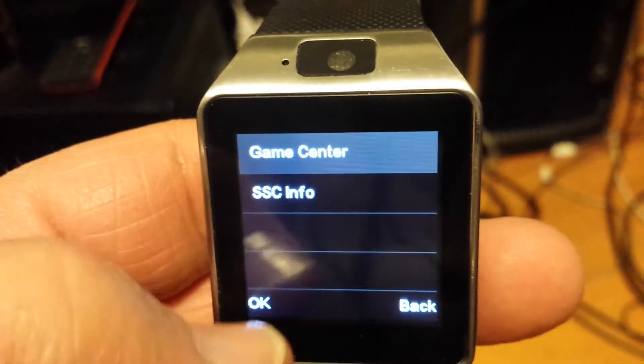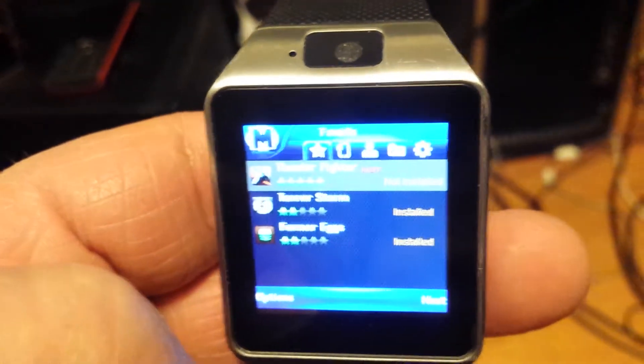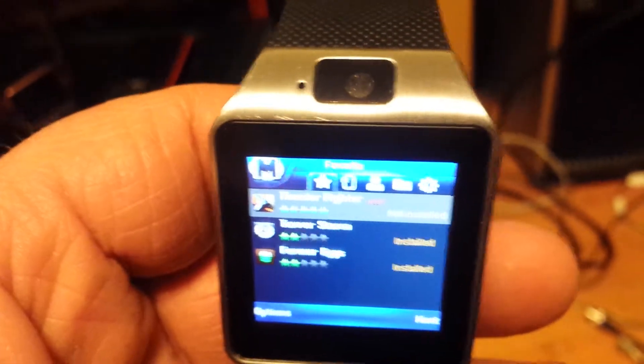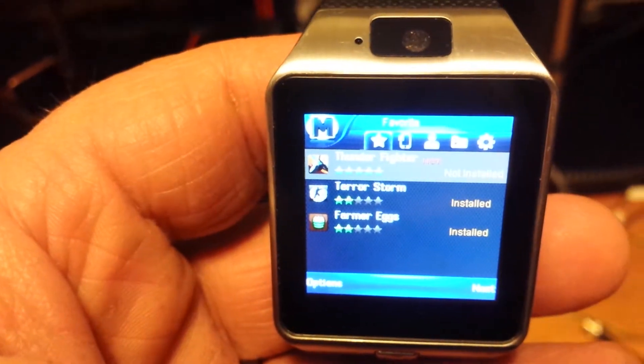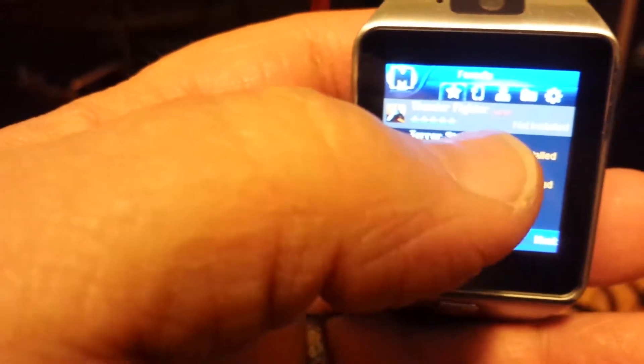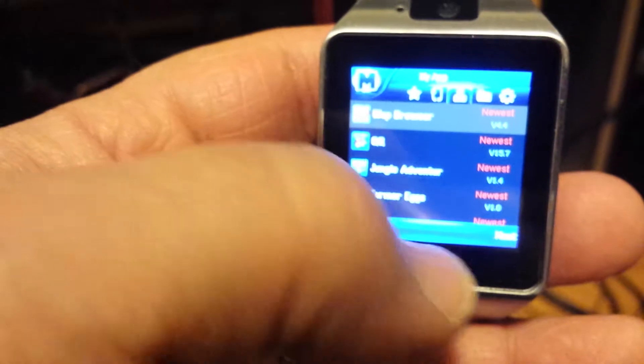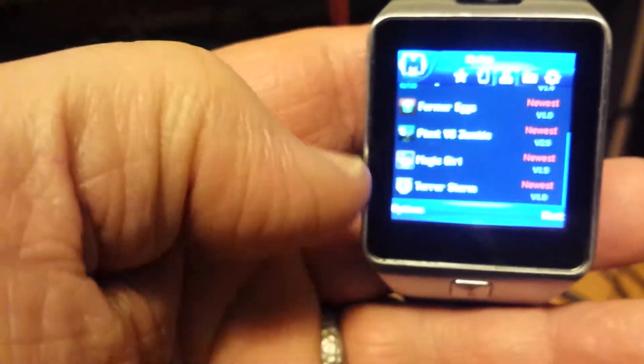So I said, well, let's explore that. This has been known. And it will offer to install the Game Center — which I already have — over 2G GPRS. And I've installed some games in here. Let's see, what's a good one?